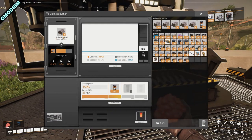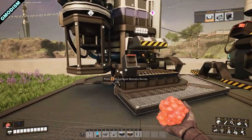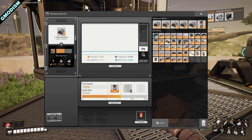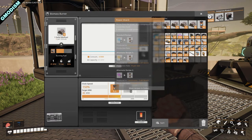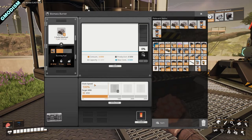Here we have a little micro area — a mini setup. You can see we're burning biomass fuel and producing 45 megawatts. That's how much the machine outputs at a 50% boost. Like other machines, you can overclock or underclock power generators.